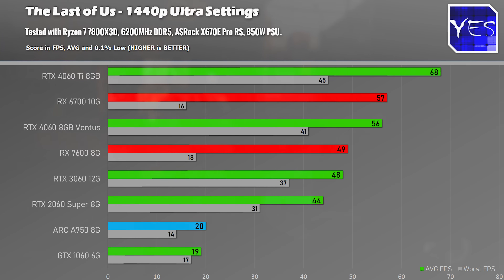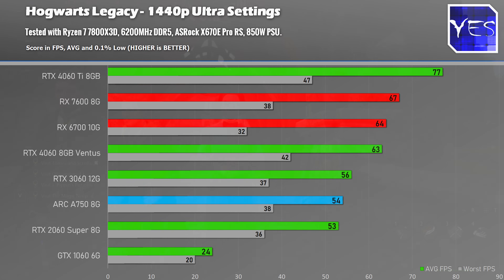On The Last of Us at 1440p, it's a very similar story — the ARC A750 only managed to beat out the GTX 1060. The 4060 comes in really close to the RX 6700 but starts to lose a little momentum at 1440p. The 0.1% lows are really good for Nvidia, while AMD cards have some stuttering issues with the latest game update, and the ARC A750 is just completely dropping the ball.